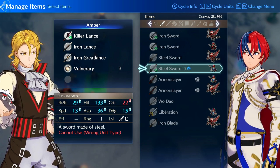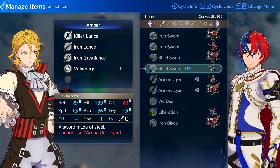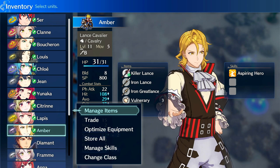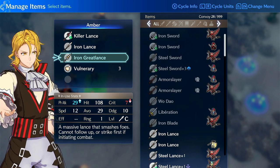Is it worth it to upgrade him — master seal and then second seal? I'm not so sure that it is. That doesn't mean he's not viable or decent; it's just that other units are going to be competing for those seals, and they only have so many before chapter 10, which is when everything changes. The game starts handing you tons of units — Ivy, Kagetsu, Zelkov after chapter 11, then Fogato, Pandreo who is really good, and they just keep handing you crazy strong units. I don't recommend upgrading Iron Lance or Iron Great Lance at all — it's a waste of materials. You're better off upgrading things that can scale well into the end game.